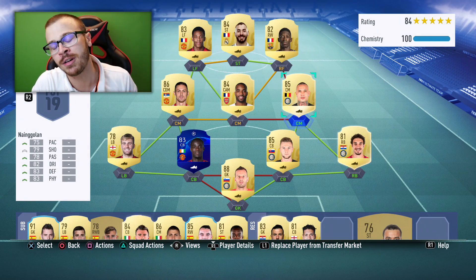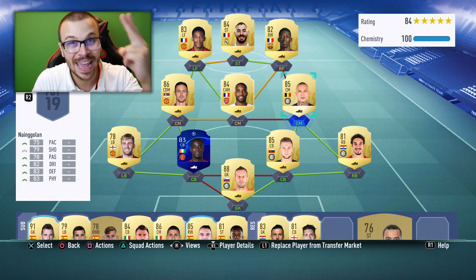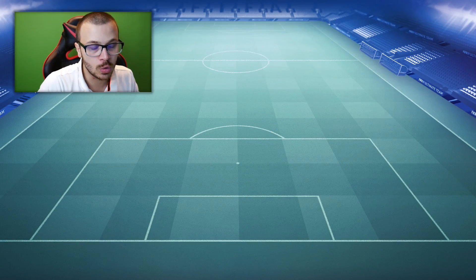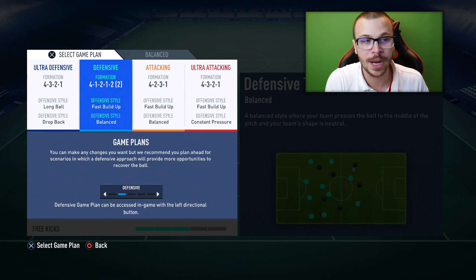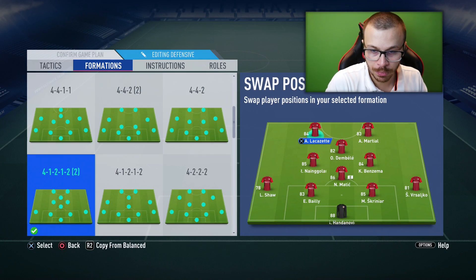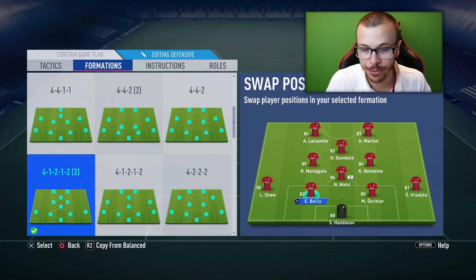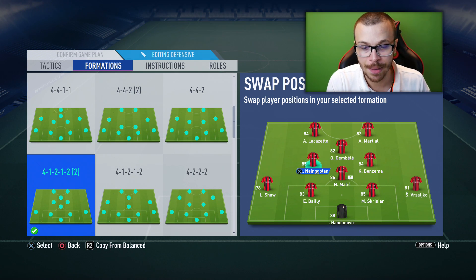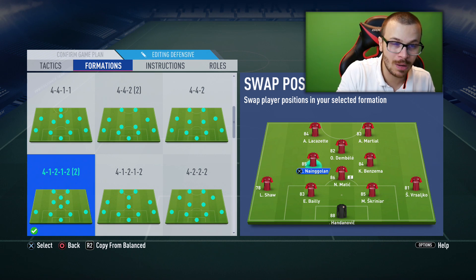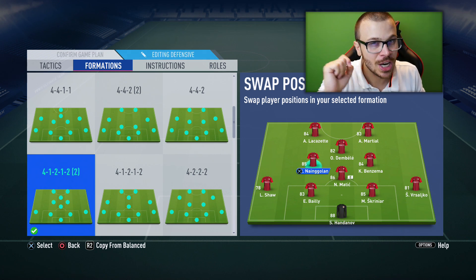Let me show you my lineup after minute 1. I'm not gonna use the 4-3-2-1 formation — I've got 2 incredible game plans. After minute 1, I'm gonna use the 4-1-2-1-2 narrow formation with Lacazette and Martial up front, Dembele as attacking midfielder, Matic as CDM, Benzema as right CM, and Nainggolan as left CM. In the second half, if I don't dominate my opponents, I'm gonna change my formation.